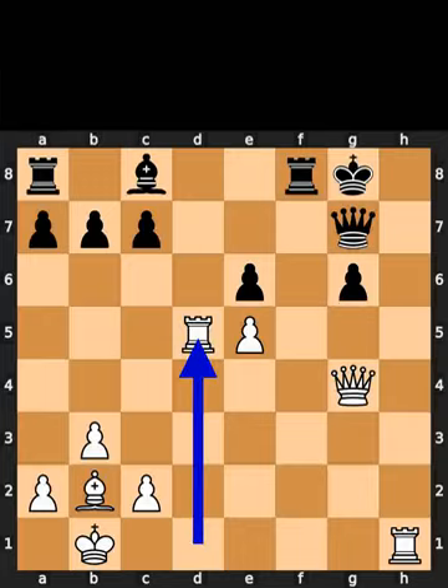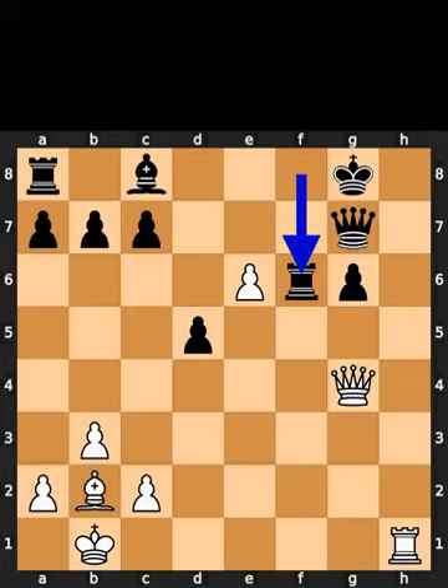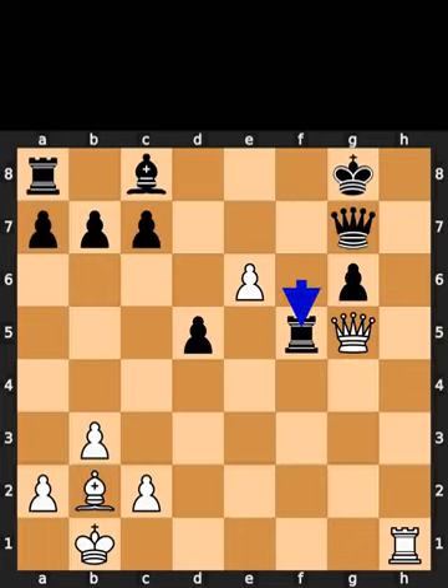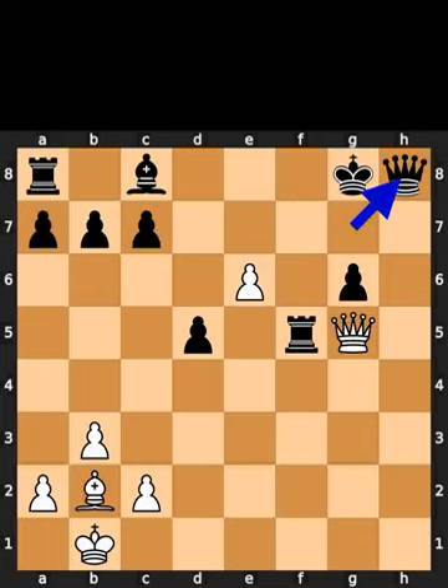White takes the knight on d5 using the rook. Black takes the rook on d5 using the pawn. White plays pawn to e6. Black plays rook to f6. White plays queen to g5. Black plays rook to f5. White plays rook to h8, check. Black takes the rook on h8 using the queen. White takes the pawn on g6 using the queen with check.